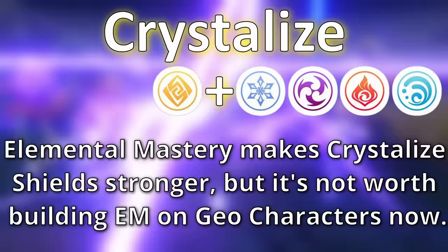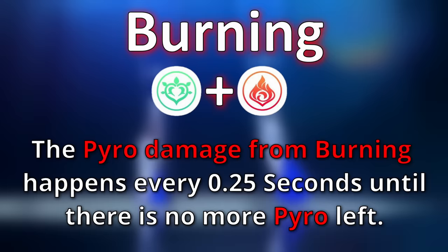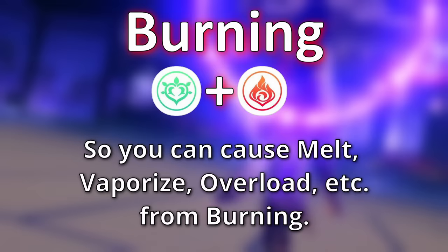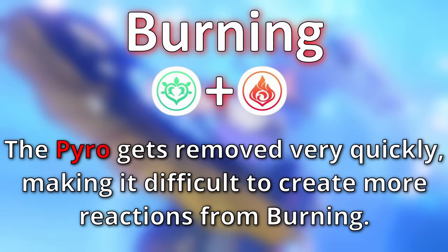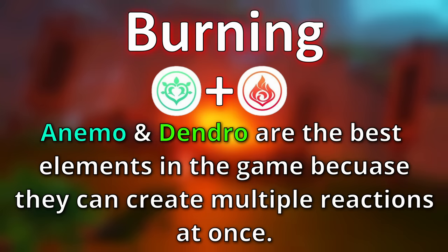The next reaction is burning. The burning reaction occurs when dendro meets pyro. This reaction creates the burning status which deals pyro damage over time. This is one of the elemental reactions players first notice when they start the game because they can set grass on fire — because grass is a constant source of dendro, adding pyro creates burning. While the pyro damage over time from burning is active, you can use other elements such as cryo or hydro to trigger melt or vaporize respectively.